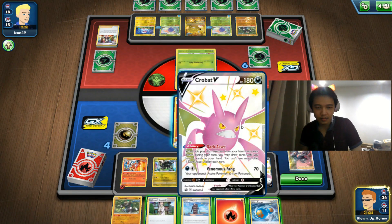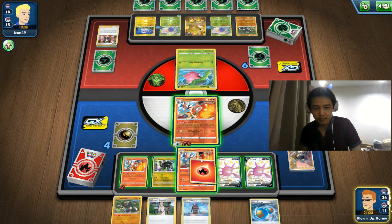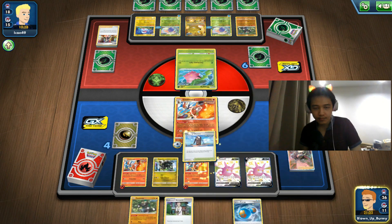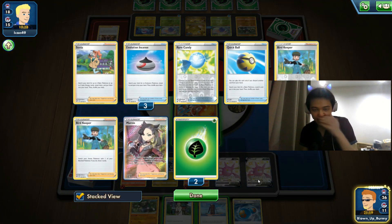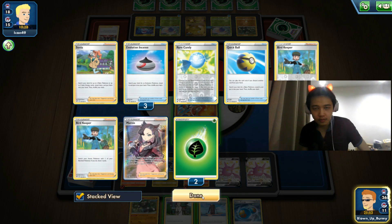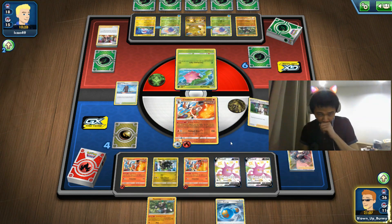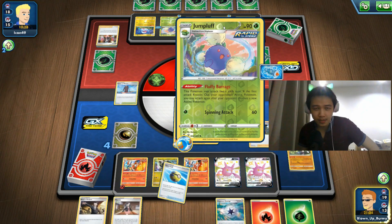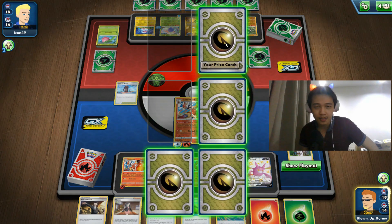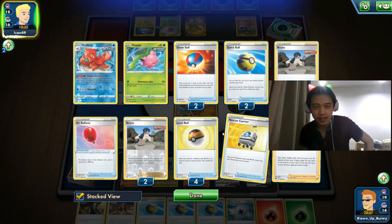We need a Boss's Order badly. I'm just going to attach a Rapid Strike Energy — we only have three copies to spare. We have Rod for Passimian if needed, but they're not playing V cards. I don't think we can win this game because they only need three strikes. But we need three strikes as well. If they run out of Jumpluff, they can't attack anymore — so they need to attack now. No Jumpluff, no Hoppip.